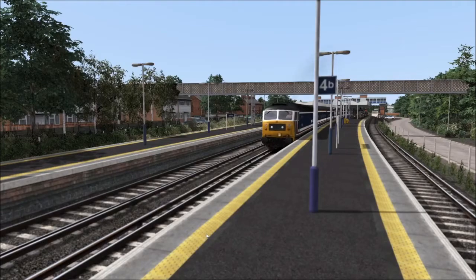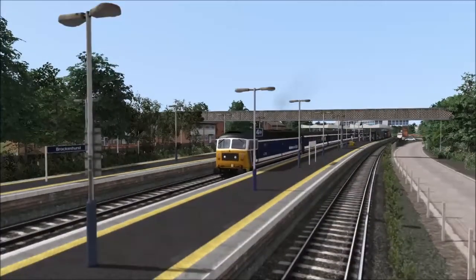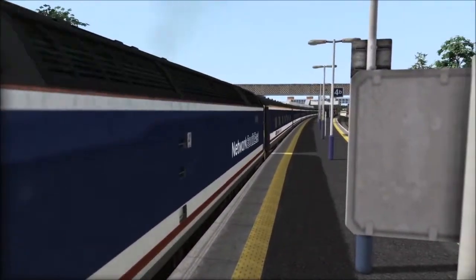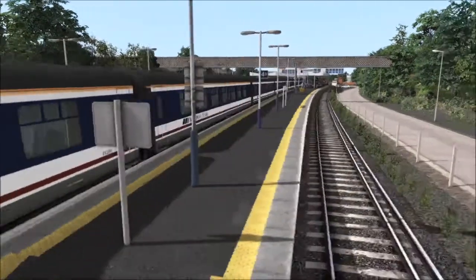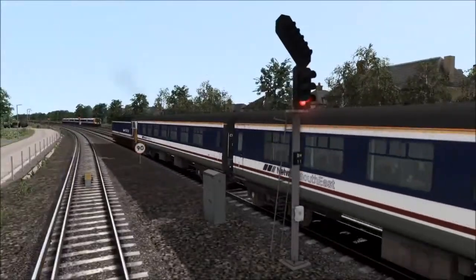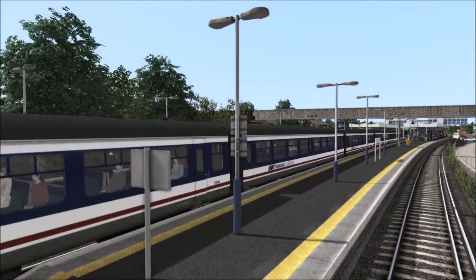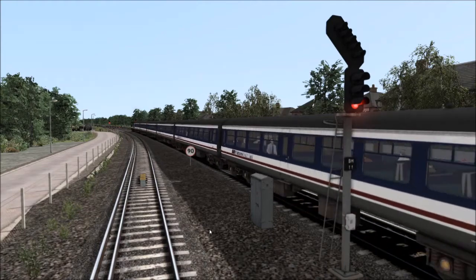So in summary, we have one of the classic diesels — the Class 47 in Network South East livery, very, very nicely designed — plus absolutely beautiful coaches, all for three pounds. In terms of DLC for Train Simulator and how expensive it can be, this really should be one of the absolute must-haves on your list. Especially if you're a Network South East fan, it should be the first thing you ever buy. Hope that helped, and I'll see you at the next one.